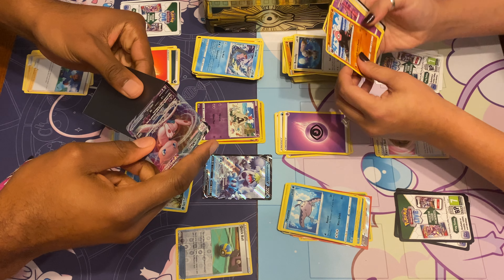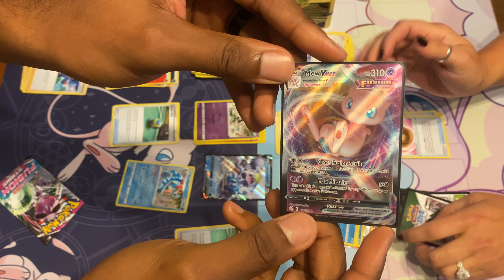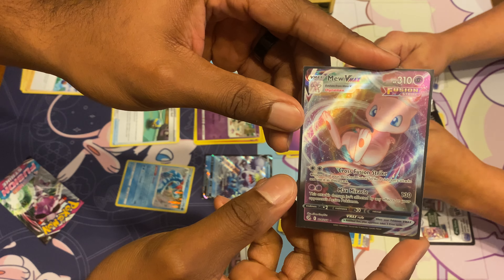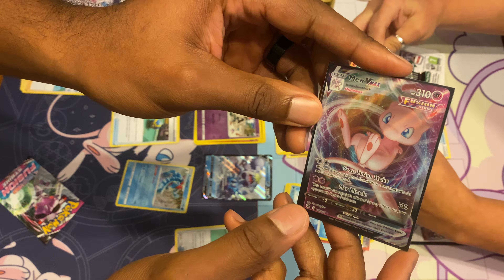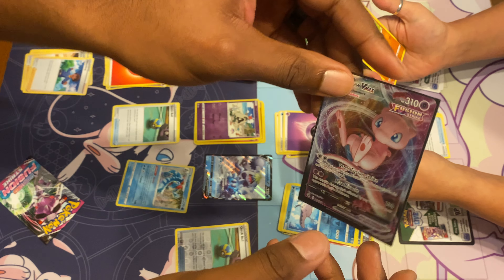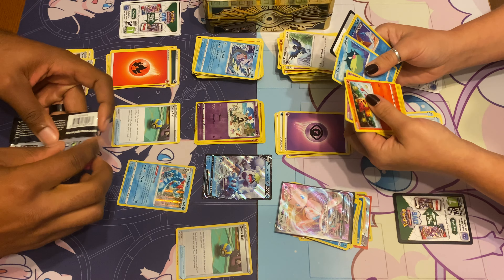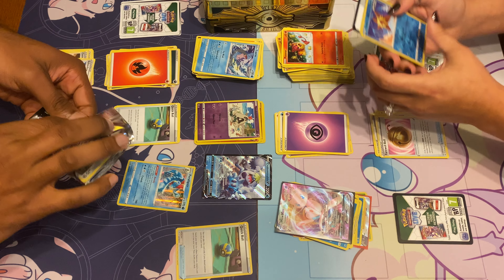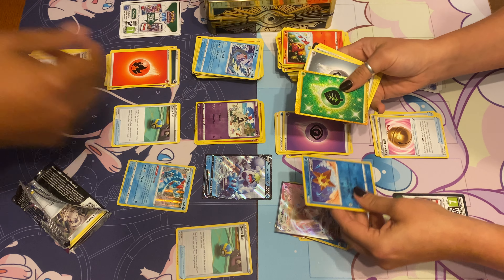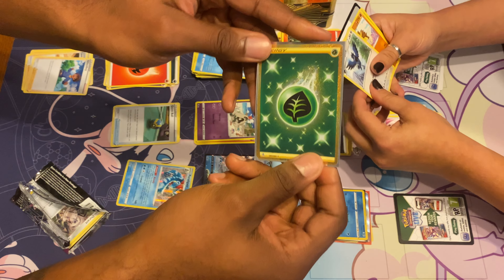It's beautiful — oh I gotta sleeve it up right now! In the black pack — you see that? This is why my wife pulls cards. I guarantee if I would've opened this whole box, that wouldn't have been in there. There we go — fifty bucks right there. And then she pulled the secret red leaf energy next pack. This is insane.